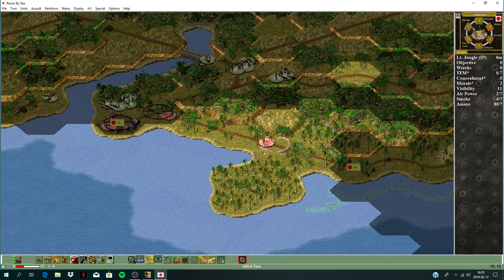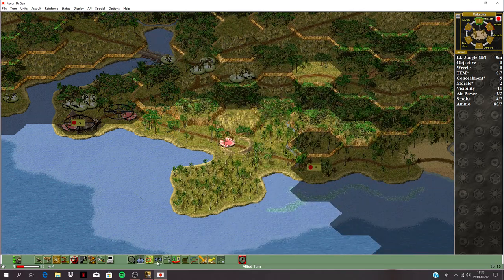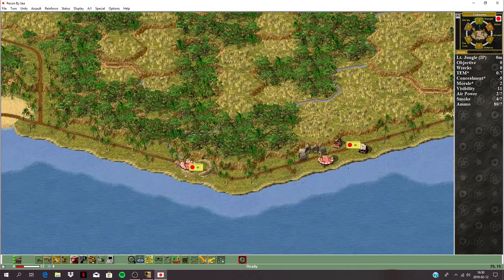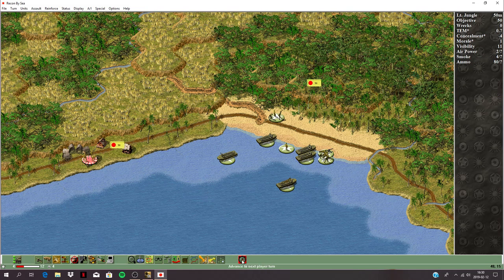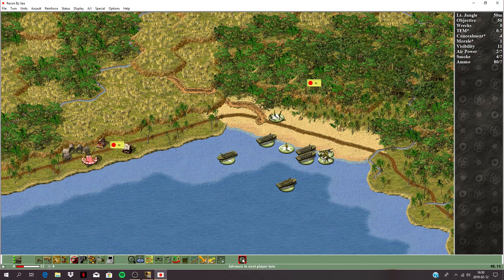My mortar can spot them. Decisions — maybe put an airstrike in this village. I'll wait until there's a really tempting target. Plotted everything — end the turn, now turn five. Incoming mortars.